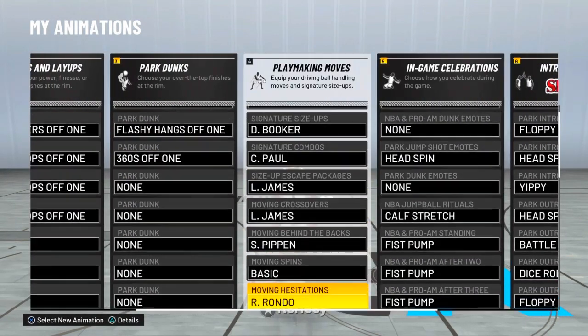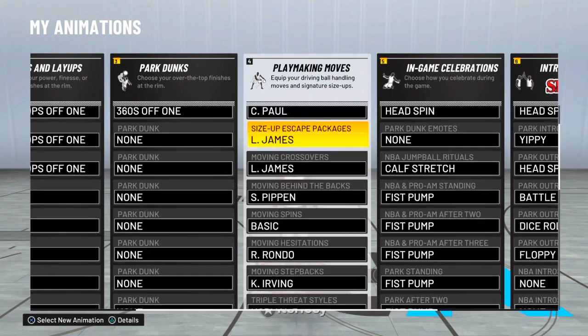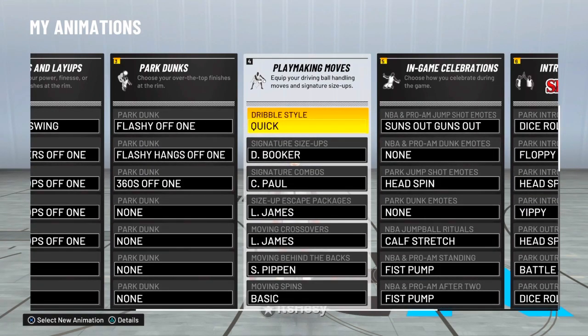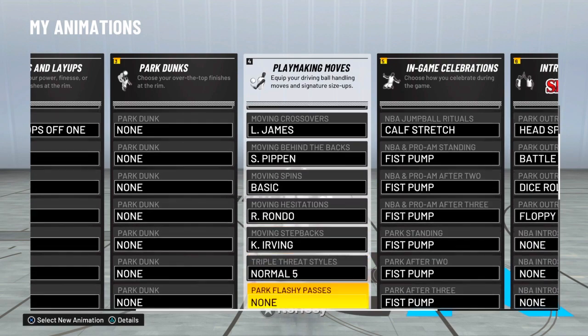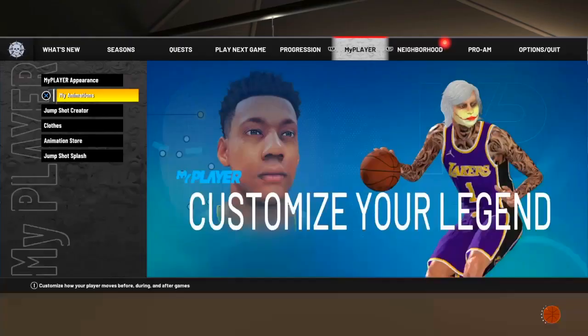Y'all can copy my animations if y'all want, right here. This is after the new patch when they take off the badges, by the way. This is today, when they take off all the badges and stuff. I'm about to be showing y'all — this is my animations right now. Y'all can copy if y'all want, this is what I'm using. Alright, let's get right into the video.